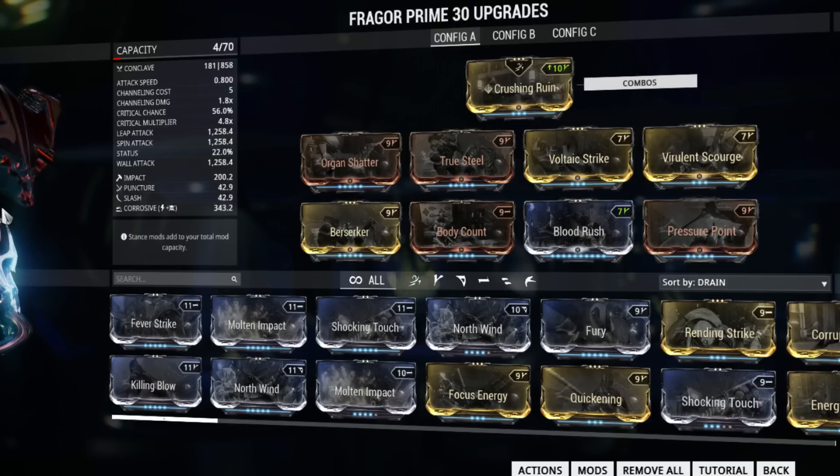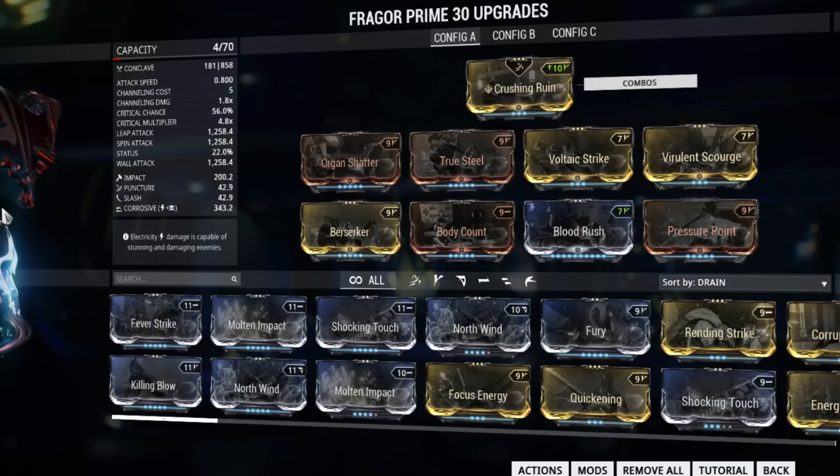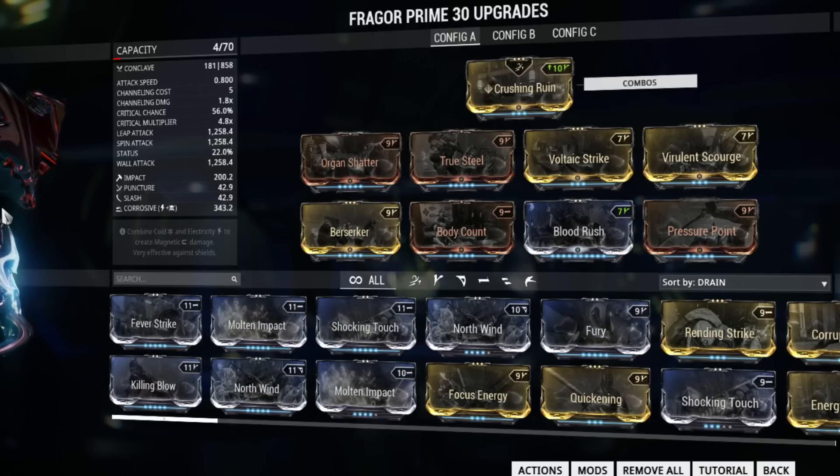Keep in mind this is how I build to fit my playstyle, so you can use whatever you want — it's your game. But what I can suggest is, if you're going to exchange something in this build, you could probably change the two status elemental mods into regular elemental mods, but you're going to have to add two forma to it. And I highly recommend not breaking the elemental combo — you lose a lot of damage that way, trust me.